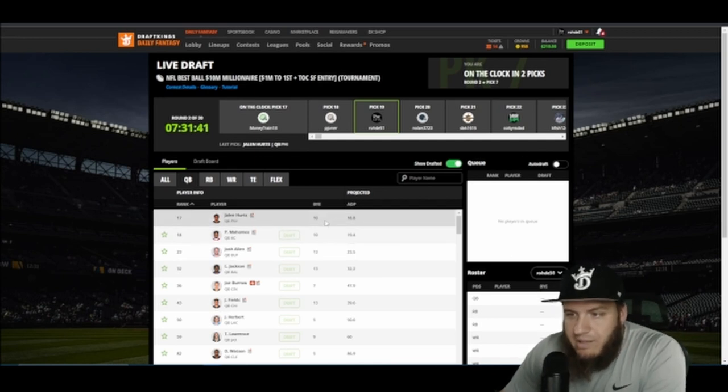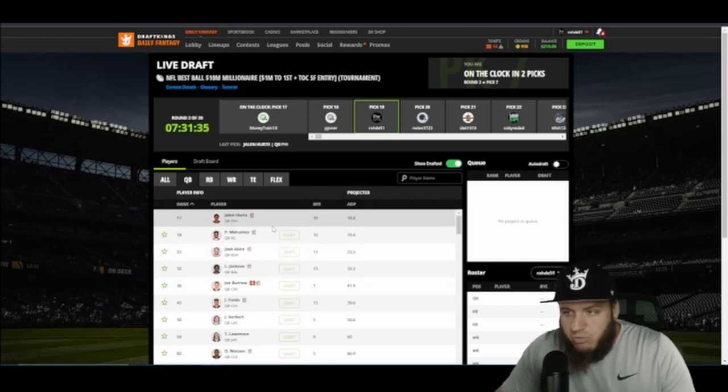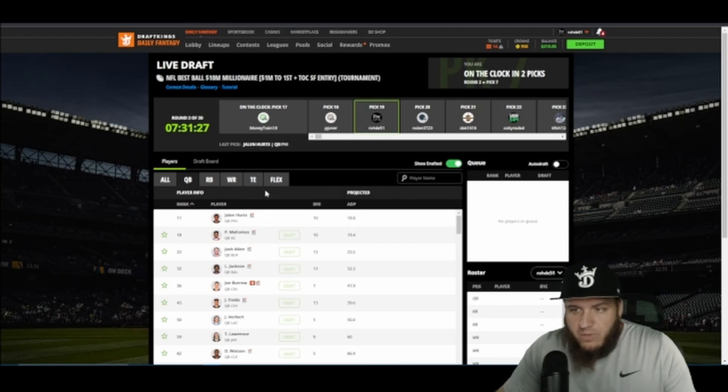My strategy for QBs is usually to pick two QBs in a best ball draft. I'm going to go through this quickly so we can keep the video short and you can keep drafting best ball lineups. We want Hurts and Mahomes as some of the top-tier guys.